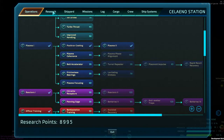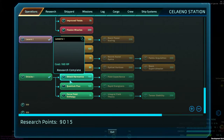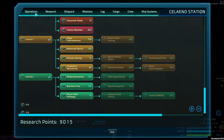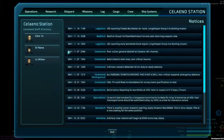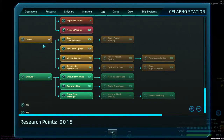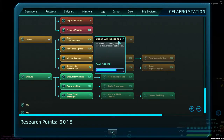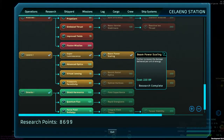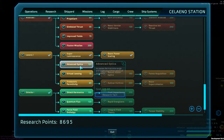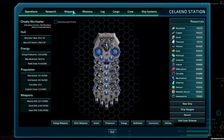Let me go to research and go into lasers — advanced optics, cleansing, maximum laser range. I'm going to spend a bunch of research points here. I'm just going to build something and I'll be back. All right, I've spent a bunch of points and opened a bunch of things. Mostly I want to go to a new ship — I'm going to open a cruiser and create a new ship.